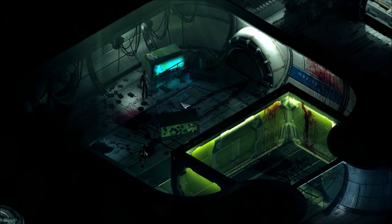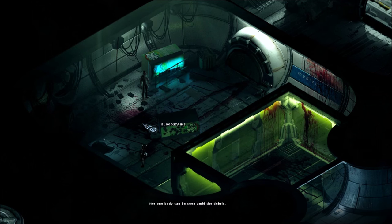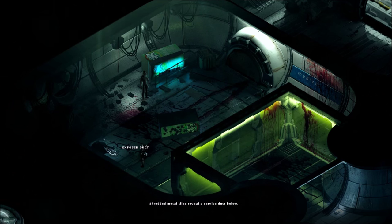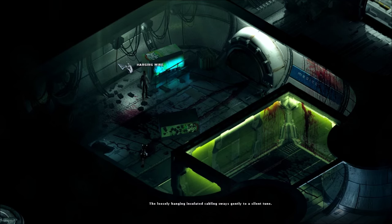What the hell just happened? An indentation in the floor — this section features a rectangular indentation, strangely clean compared to the blood-spattered sections around it. Exposed duct: shredded metal ties reveal the surface duct below. I can do something with the hanging wire here.